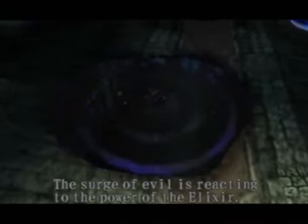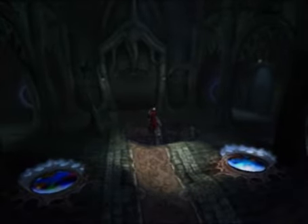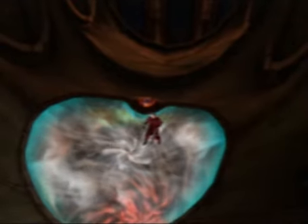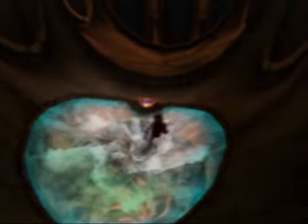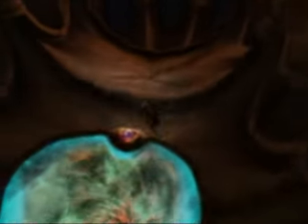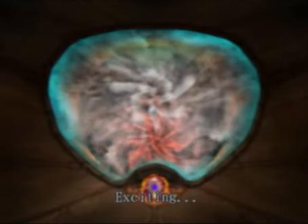A surge of eagles is reacting to the power of the Elixir — it's starting to activate. So where the nightmare came from is where we go. Now, there's an important feature to this cathedral: Phantom, the very first major boss we saw, came in through the skylight, and then died by being thrown through another skylight. That skylight he broke? That's what we're standing on right now. The evil darkness is whirling with its mouth open — this must be the gate of the underworld.